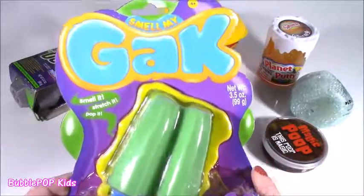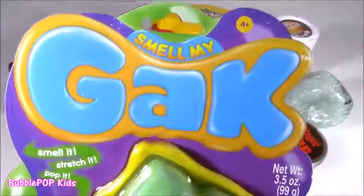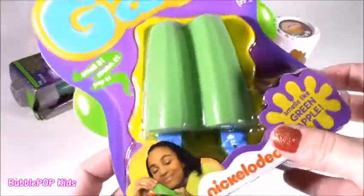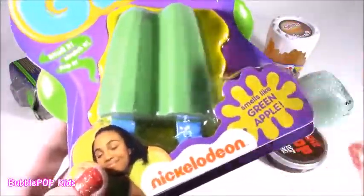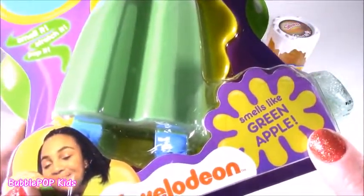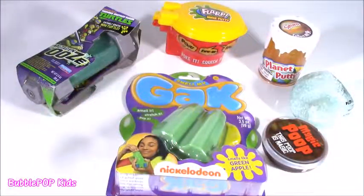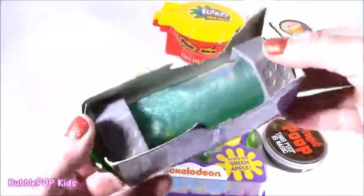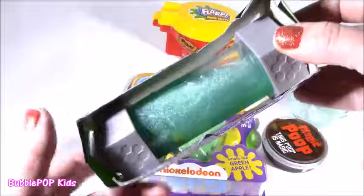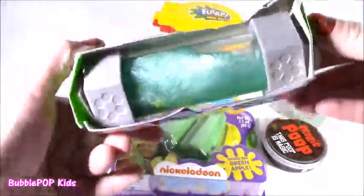So we have — ooh, I had one of these before, but never a popsicle. This is a scented Smell My Gak. If you look at the little container, it is in the shape of a green popsicle. That is like the most amazing thing, and it even smells like green apple. It's going to be a good one. The crazy one on the table — we got some mutagen ooze. This is like a ninja turtle kind of ooze. I even think there's a little toy in there. Super sparkly. It looks kind of watery. I don't know what's going on with this one. It's like in a little capsule.